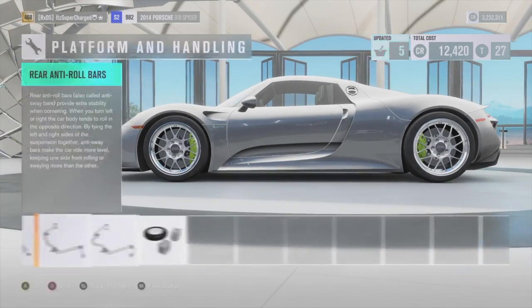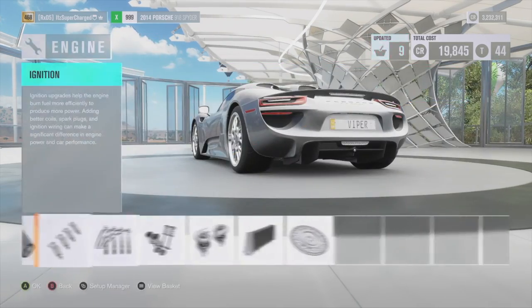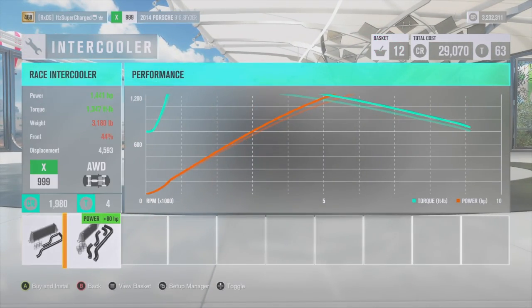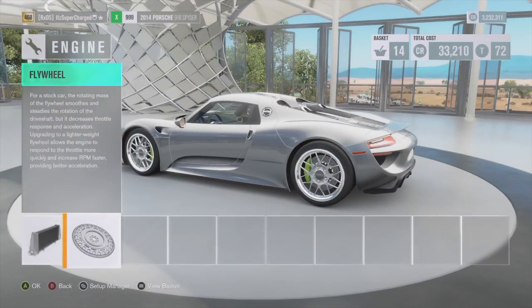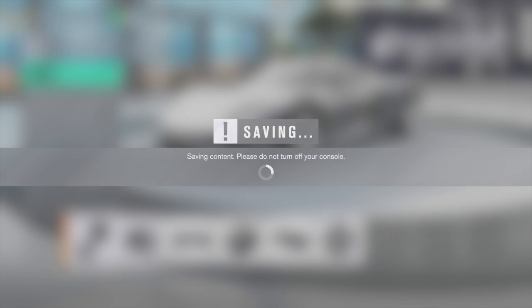Never gonna give you up, I'm never gonna let you go, never gonna say goodbye. Never gonna give, never gonna give, never gonna give you up. And if you're watching this video, your Porsche makes 1,400 horsepower if you just do a little twin turbos and a couple mods. You should do it. Get your Porsche back, because I know you sold it.